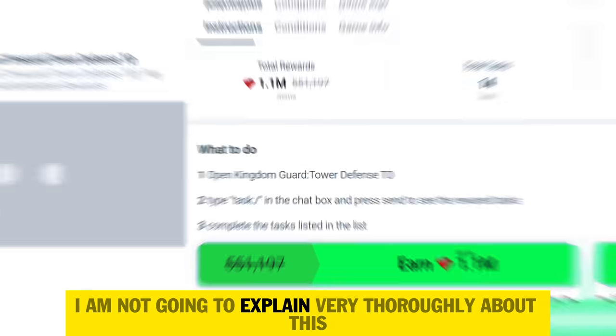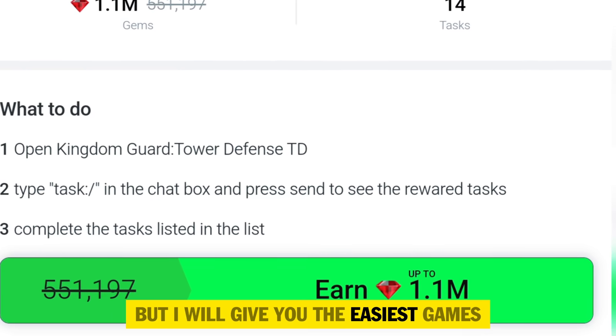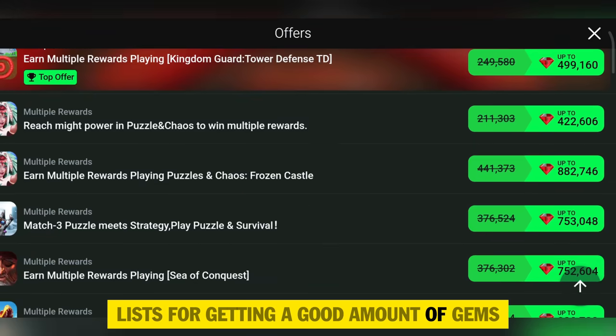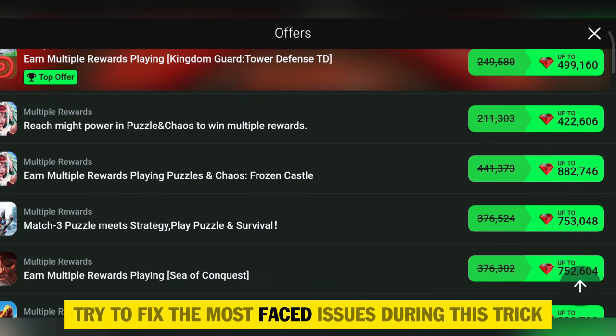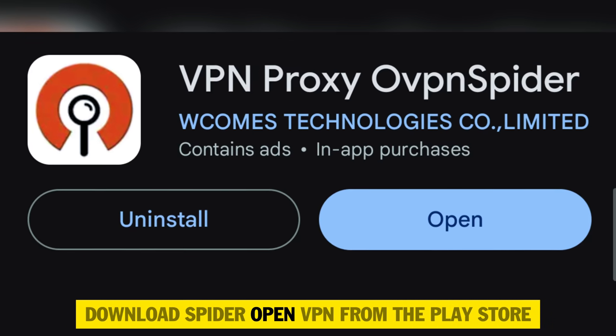I am not going to explain very thoroughly about this trick as most of you already know about it, but I will give you the easiest games list for getting a good amount of gems and also try to fix the most commonly faced issues. Now let's begin. Step one: download Spider Open VPN from the Play Store.